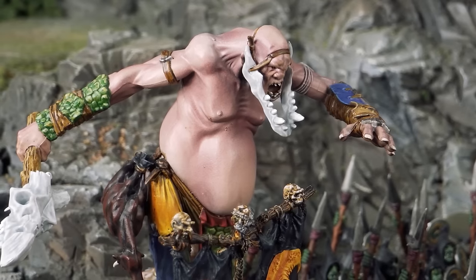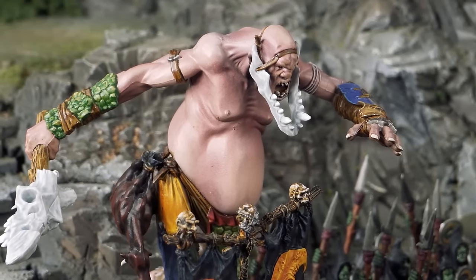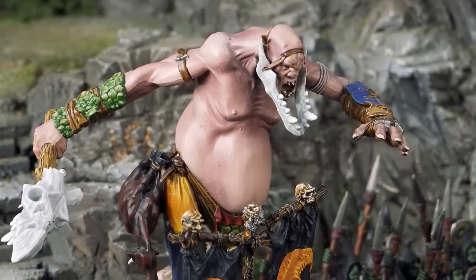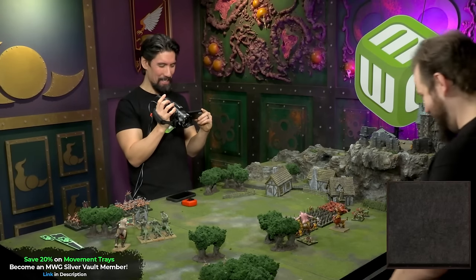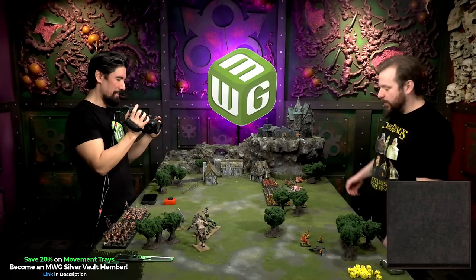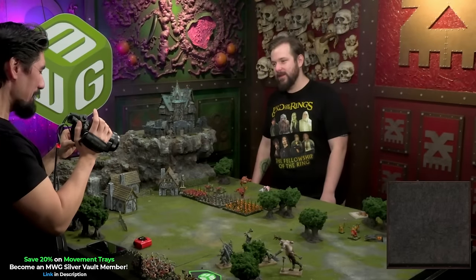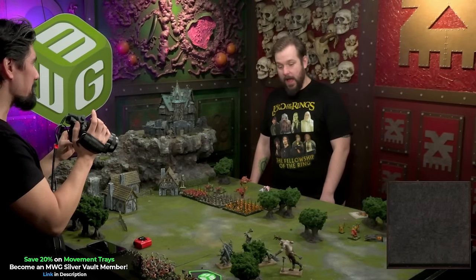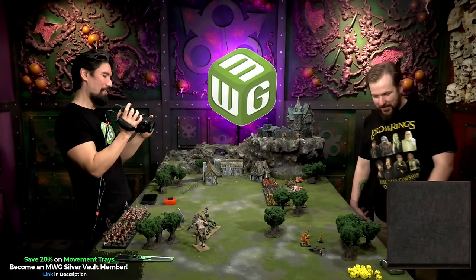Luka also has a Giant of his own, though he doesn't get upgrades like the Chaos Giant — he's just a giant. He rolls on the same attack chart though, including the option to stuff things in his pants. When they put things in their pants, those models are simply removed from play.